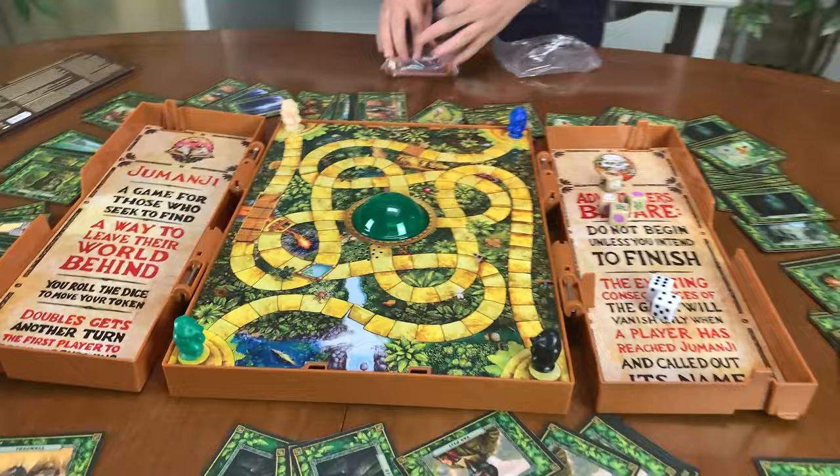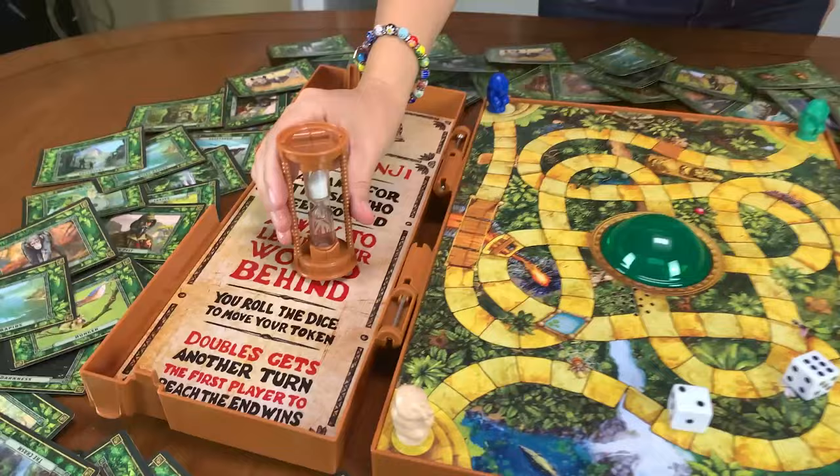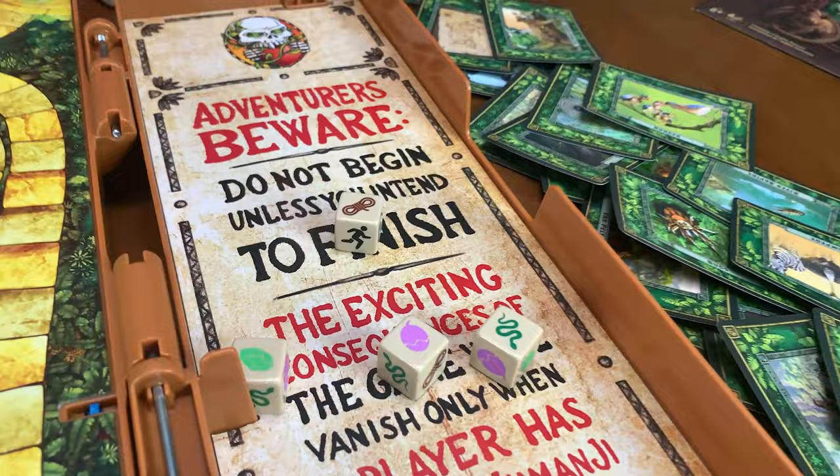You're not just going to be sitting around playing this game — you're going to be up on your feet doing the challenges. It comes with a sand timer, challenge dice, and the all-important life tokens. If you lose your life tokens, that's like losing your life in the game. And once one person loses all their life tokens, the whole game is over for everyone.